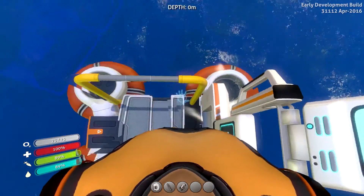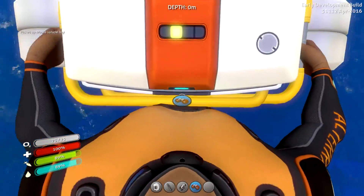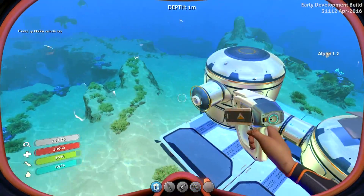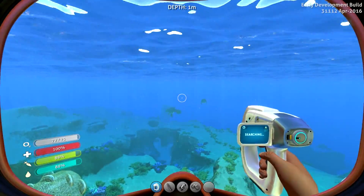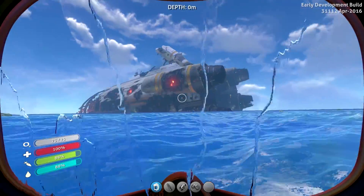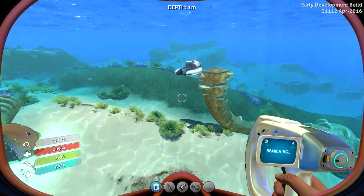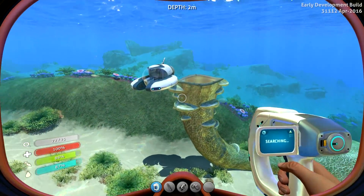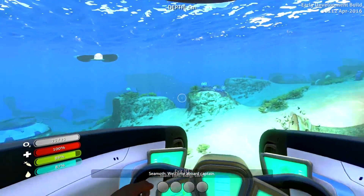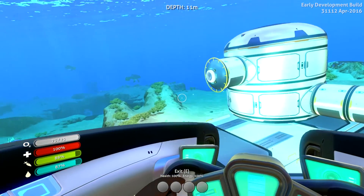We climb on board, we have our awesome drones here and we're going to build a vehicle - we're going to build the sea moth! For some reason they build it way up in the sky, zap it with lasers, and then it just free falls - kerplunk. Let's get off this. Where did our submarine go? There it is - they already dropped it on a piece of coral. That can't be good. Welcome aboard, captain!